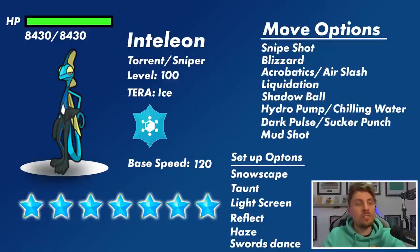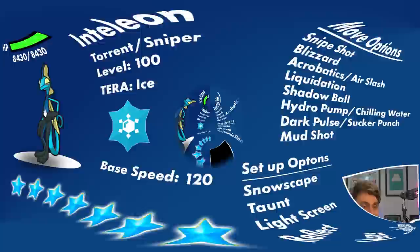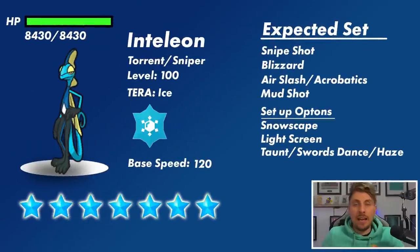It also gets Haze, and its only setup move is Swords Dance — so is it really going to go down a physical route? If it does, that's something to keep an eye out for. Having Haze could nullify stats on our side of the field, which can be problematic for the kind of Pokémon we generally take into these Terror Raid events. Now that's the overview of Inteleon. This is the expected set I've put together — I really think we'll see something similar to this in the Terror Raid. Snipe Shot I think is a guaranteed.